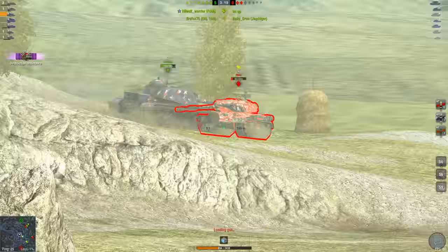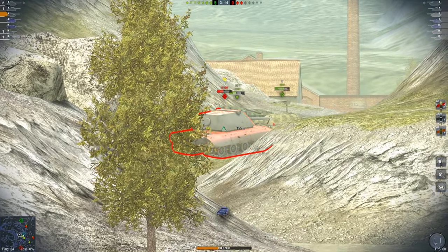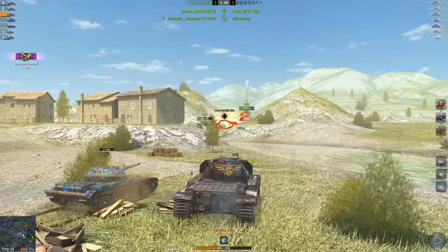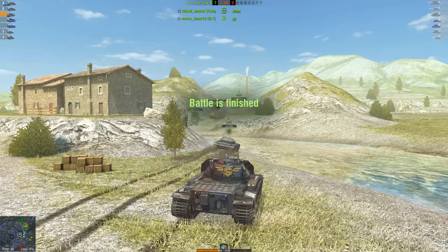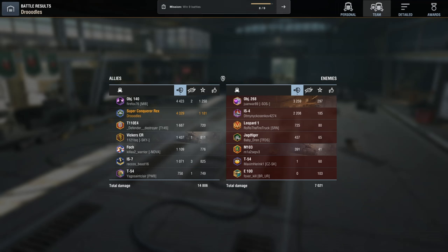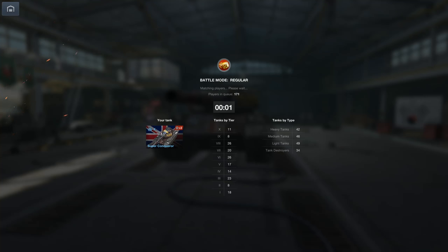4,300 in the first game is definitely a solid amount, but I didn't really get to show it as a frontline tank — we didn't really bounce that many shells. In fact, we received four shells and every single one that hit us penetrated. The Object 268 easily penned through the upper plate. The upper plate on this tank is very strong — I think it's about 300 millimeters — but it's definitely nothing to brag about.